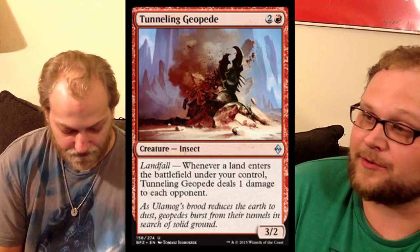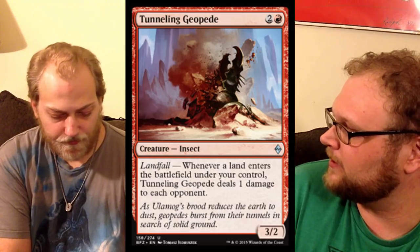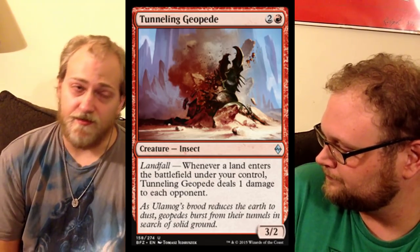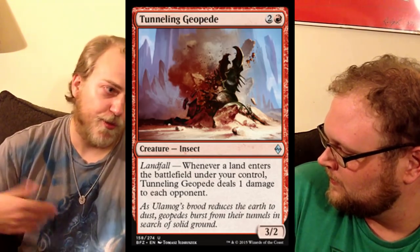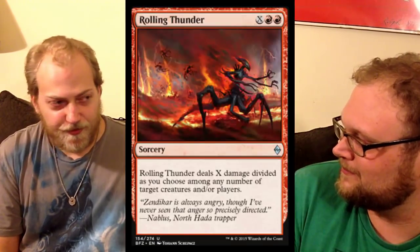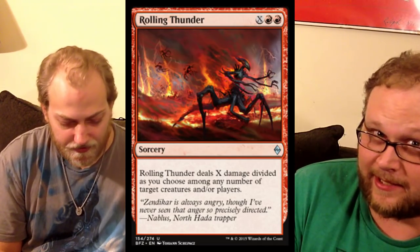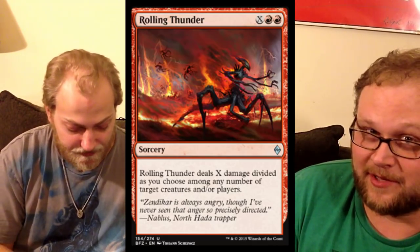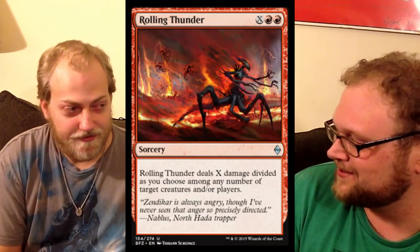Up next is Tunneling GOP — an interesting landfall card, probably good in limited, but I wouldn't go so far as to play it in the constructed landfall deck. Fetch lands mean you take one damage and your opponent takes two — that's kind of cool. We've also got Rolling Thunder, a nice reprint, and this is awesome in limited — this is insane in limited, what you want. But in constructed, you're not going to play it — we've got way better options.